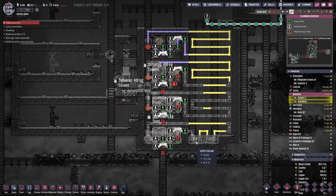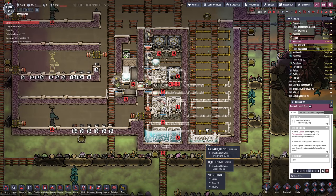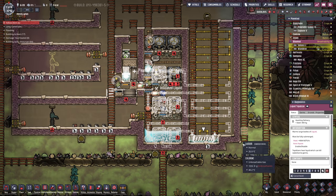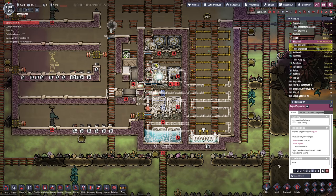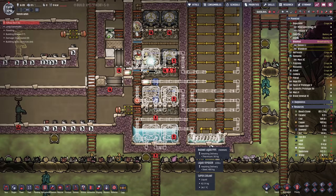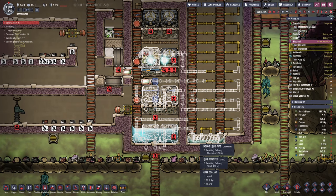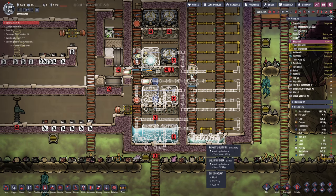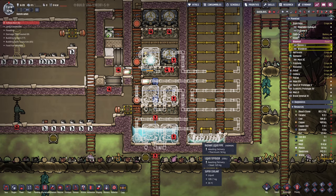We're going to need to fill up this area here with supercoolant, and it's going to need to be a lot of supercoolant. Let's make that a level 6 build, level 7 for the tepidizer. The reason you've got to use supercoolant here is it's the only way to stop the liquid tepidizer from shutting off — we're going to be chilling this area so cold that anything else would just freeze solid.